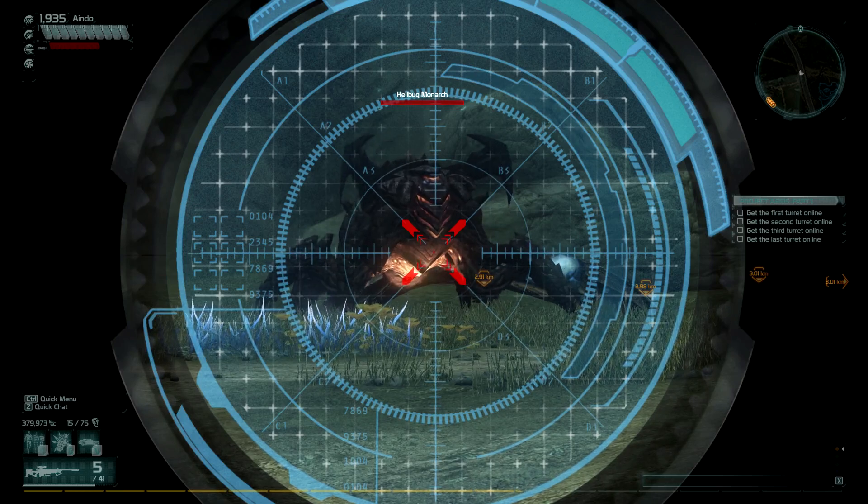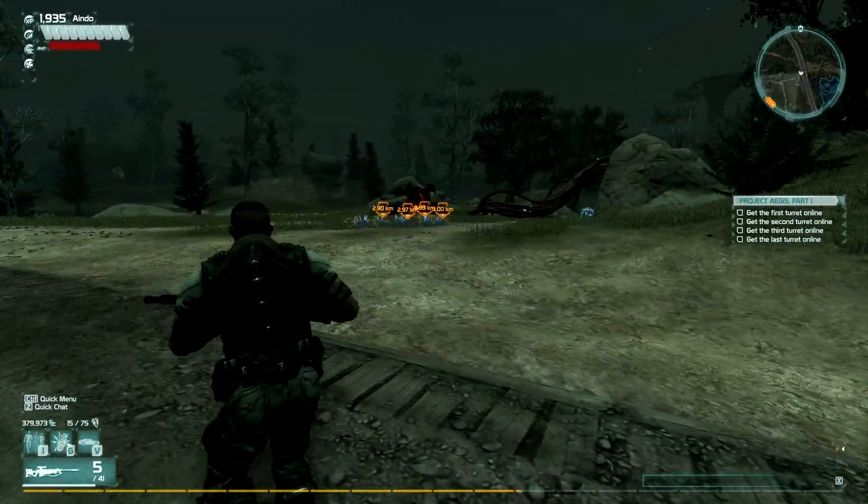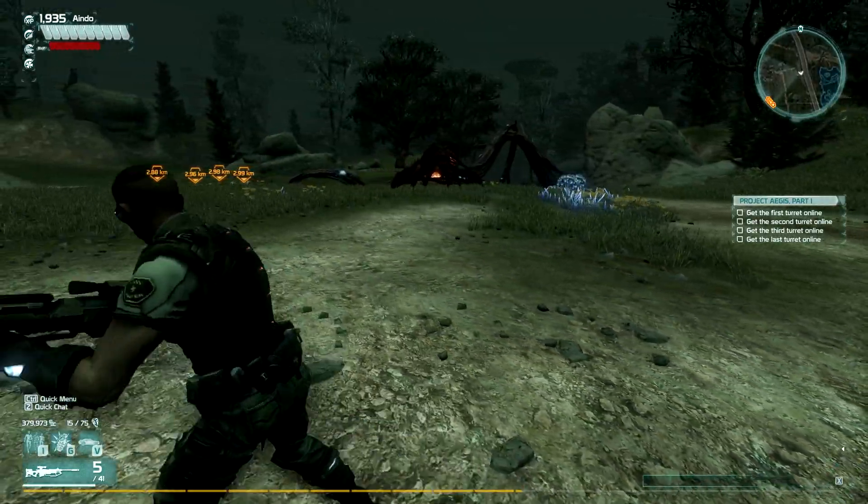Hi there guys, Eindow here with a quick tutorial on how to take down a monarch solo. This is very easily done — it's all about dealing a lot of damage very quickly when he stands on his back legs.